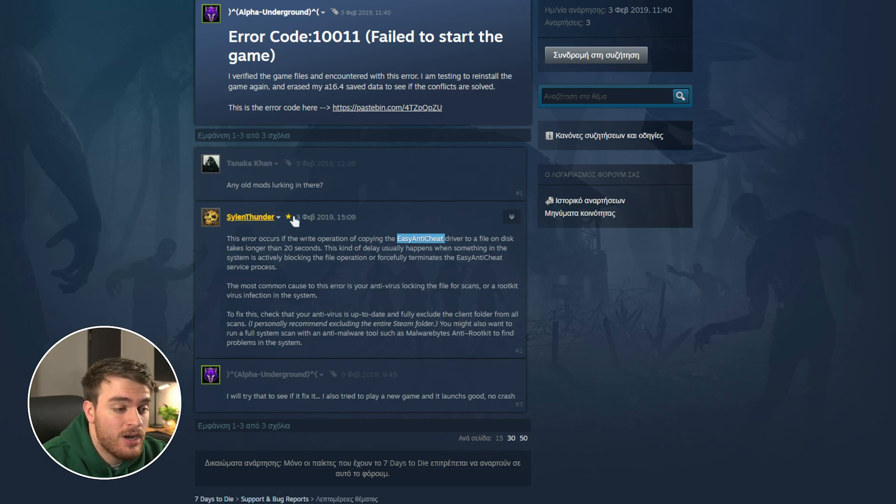A developer or mod from 7 Days to Die speaks about what exactly could be causing it, and more than likely it's something to do with Easy Anti-Cheat failing to write to your drive for more than 20 seconds, which could be an antivirus blocking it — which is something that's worthwhile checking — or it could be anything all the way to a virus or rootkit on your system, which isn't the best result.